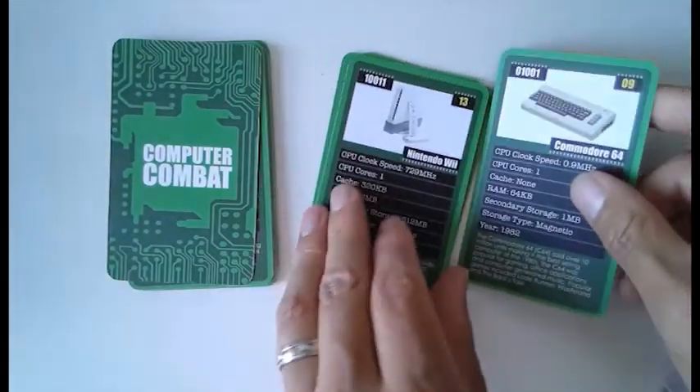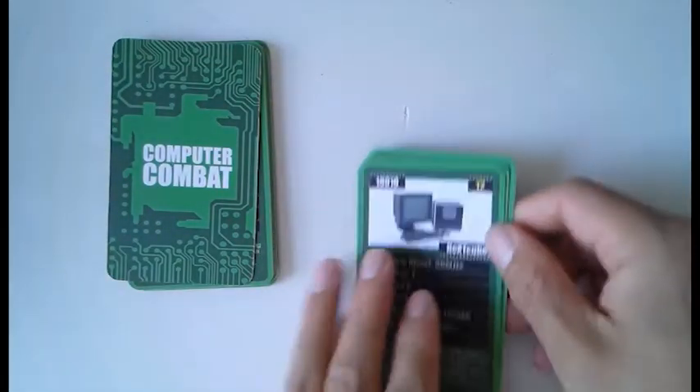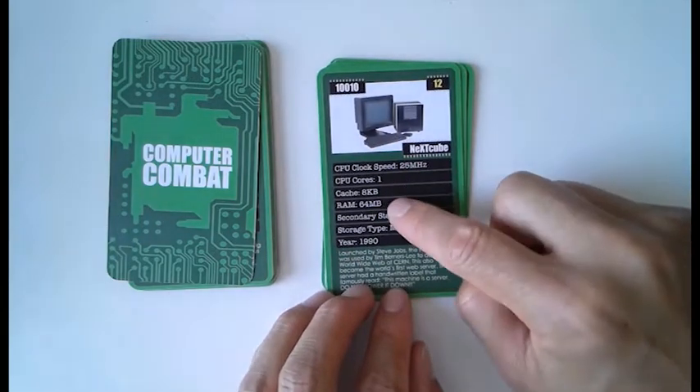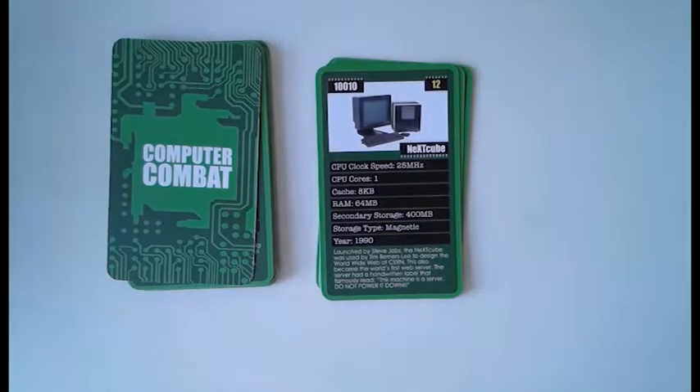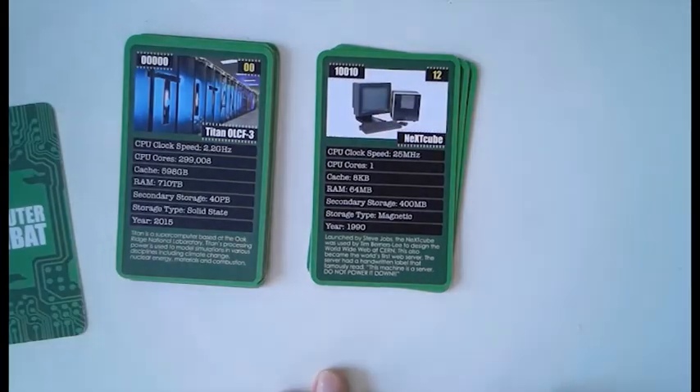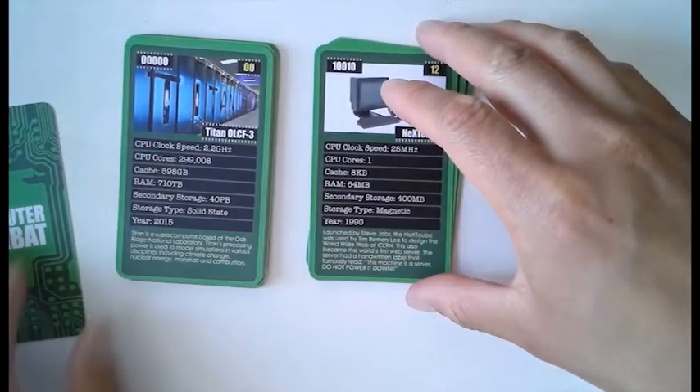Okay, let's cover this up so I don't know what you've got. CPU cores — the highest wins. Cache and RAM is the highest that wins, and clock speed as well. What do you think I should go for, Zee? CPU cores? Because that might make me lose — you've got CPU cores. Do you think you've got more than me? Yeah — you've got 299,008. So you take my card.